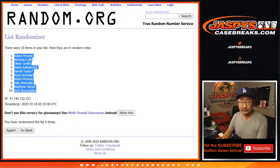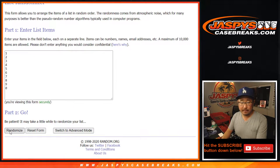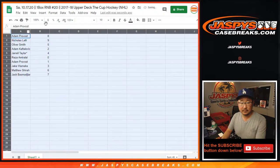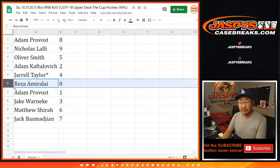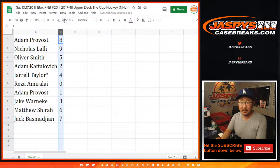Five and a four, nine times for the numbers. After nine, we've got eight down to seven. Adam with eight, Nicholas with nine, Oliver Smith with five, Adam with two, Jarrell with four, Riza with zero. So you'll get any and all redemptions for this one box we're about to do, including one-of-one redemptions — like known one-of-one redemptions. Adam with one. You'll get anything that's live, live one-of-ones. Jake with three, Matthew with six, and Jack with lucky seven.